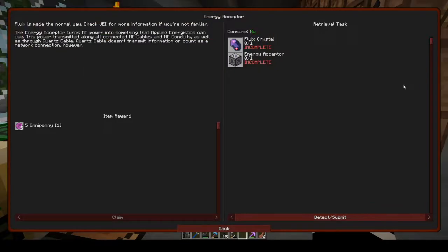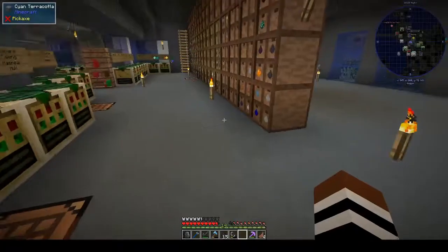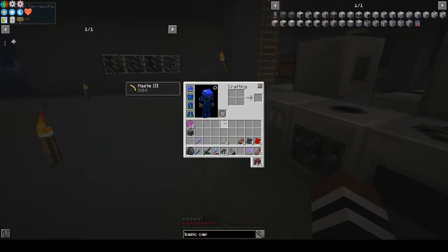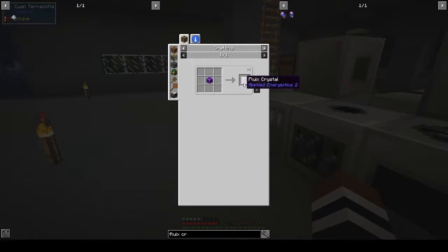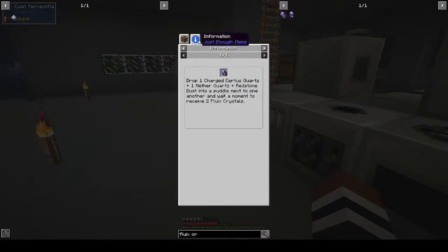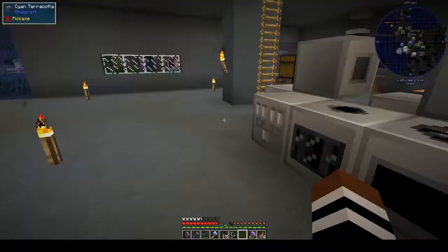Let's go back to the energy acceptor. Fluix is made the normal way - check JEI for more information if you're not familiar. To make fluix crystals you need one charged nether quartz, one charged certus quartz, one nether quartz, and one redstone in a puddle of water.